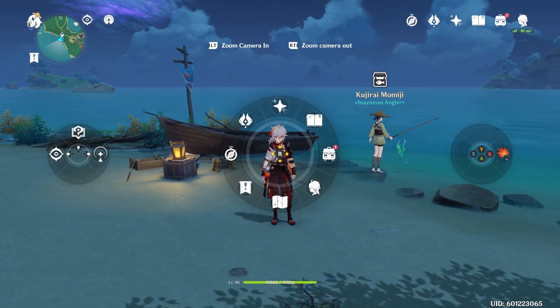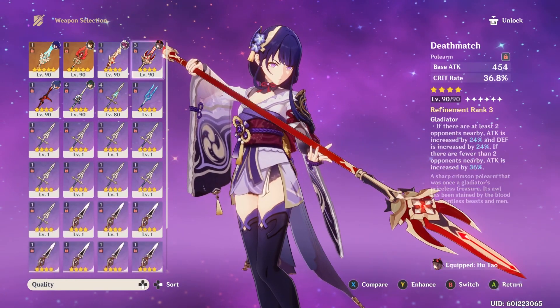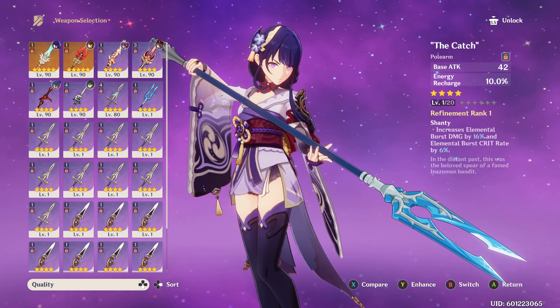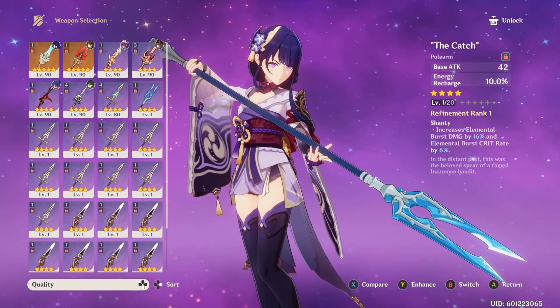My name is Sayushi and today we're going to be talking about The Catch, which is a very good four-star spear. You can get it not only for Raiden Shogun but it'll work on other characters as well. You can get the spear for free and all of the refinements for free as well.